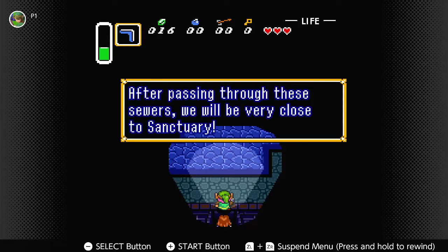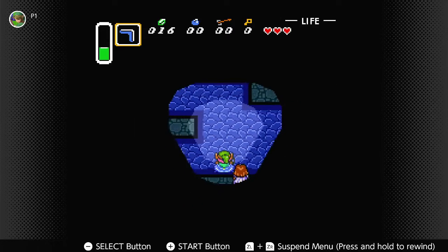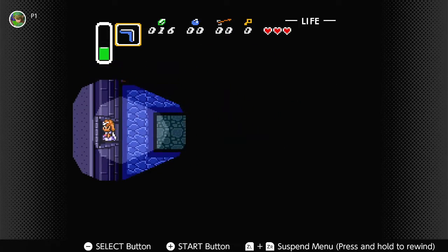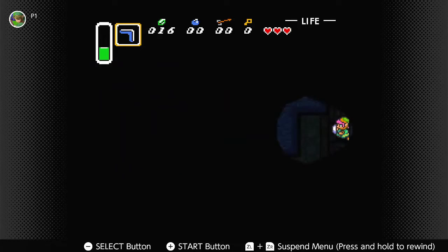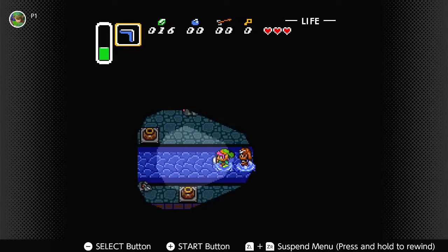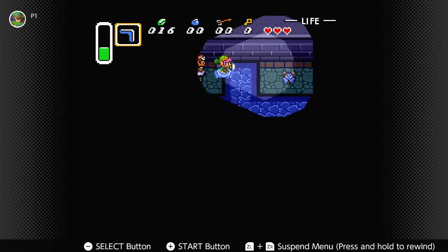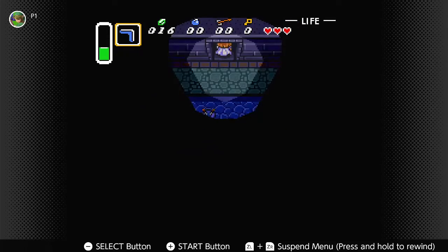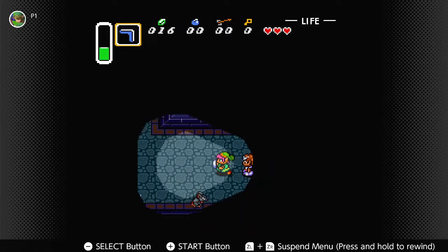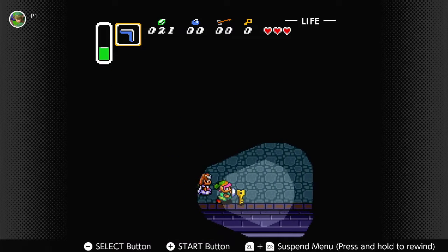We're almost to the sanctuary already — it's not a very long dungeon. You have to be careful, though. This area, just really stick to the water, because most of the enemies here can't actually go over water. So if you stay in the water, you're safe. And of course, we like the torches — it'll actually light the area. I'm alright navigating this area like this.